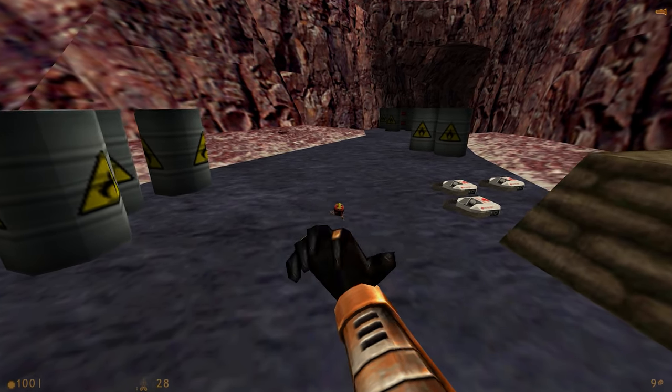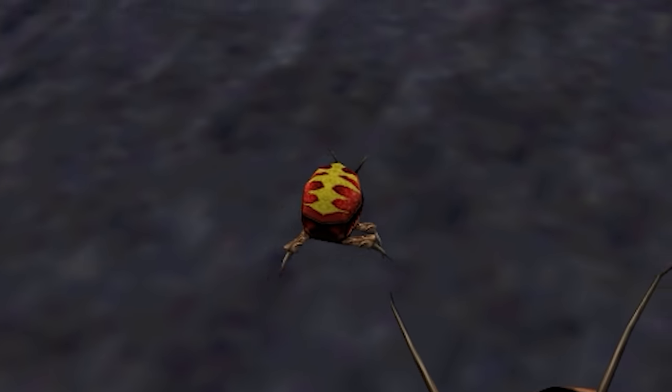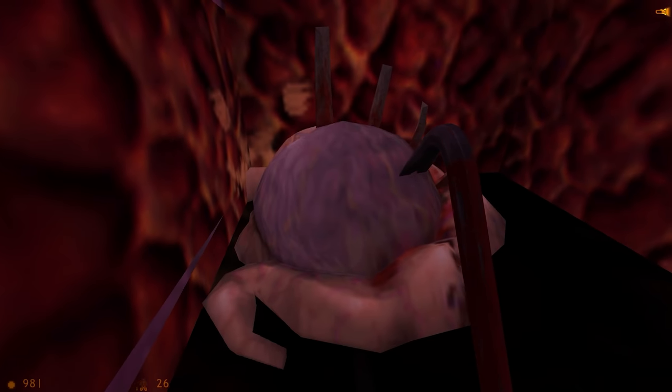They look different in the HD pack, and Valve adopted a few elements of the design for Alyx. But they dropped this weird mustard stain, thankfully. The HD nests look completely different — like something out of a different game. It's really, really gross. And I guess that's it. Anything else to say? Ah, forget it, let's move on.